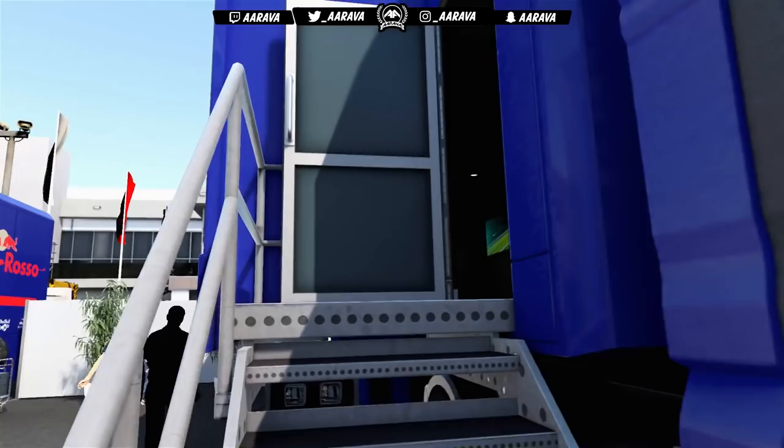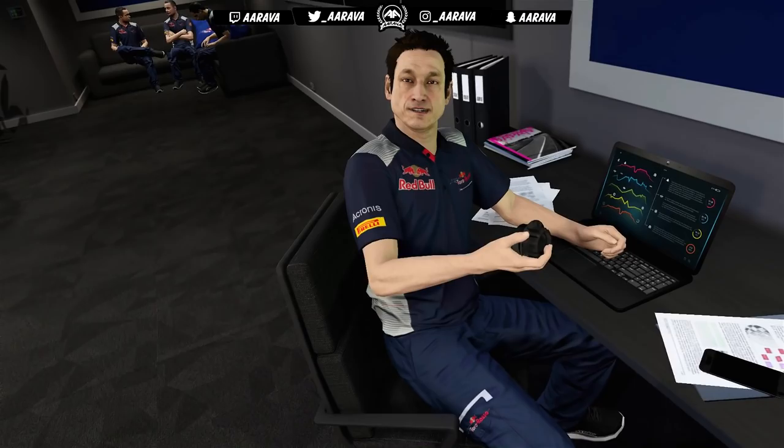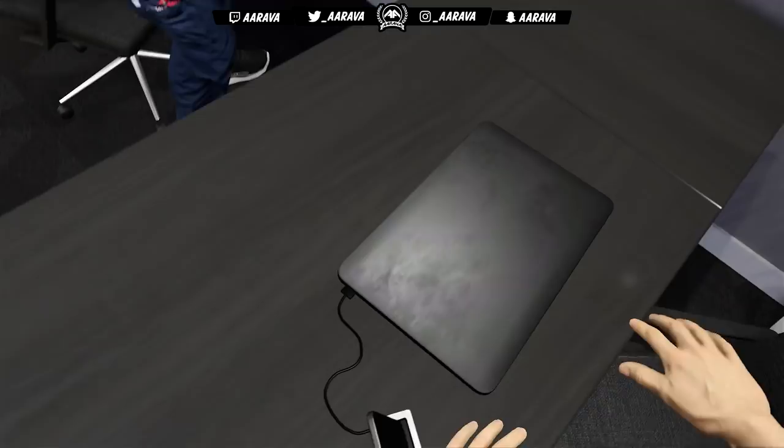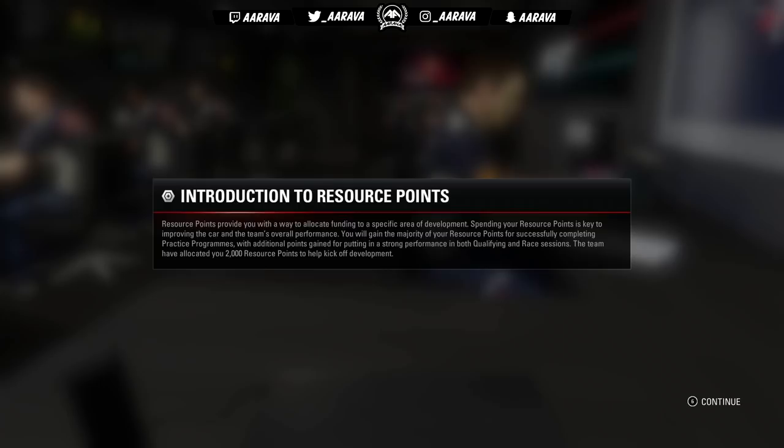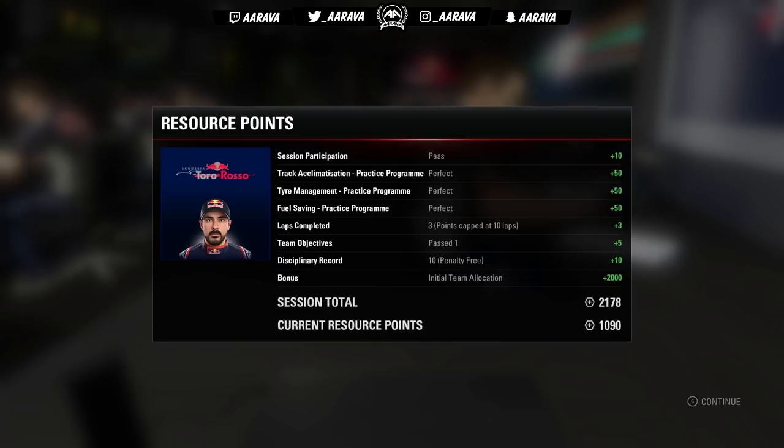It's time to go back to our motor home — the brand new motor home area in the 2017 game. We meet our engineer, who talks to us about the R&D tree, and we're introduced to resource points for the very first time. We add all the points we just earned on top of a lump sum given at the start. It's not that much in reality, because most of the big upgrades initially cost 1,000 points, and further down the branches they can cost 2,000 or even 2,500.